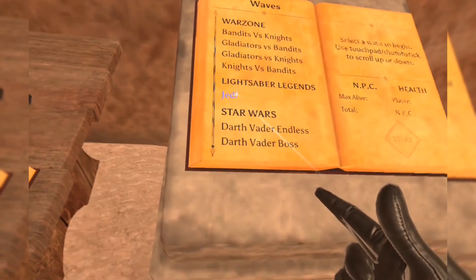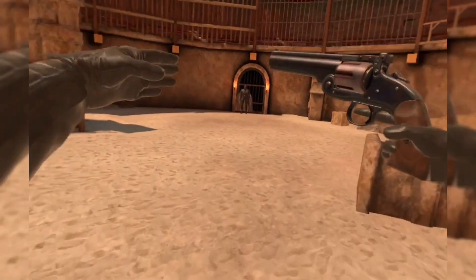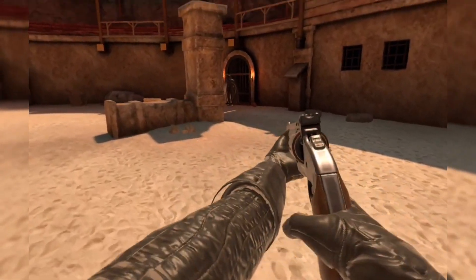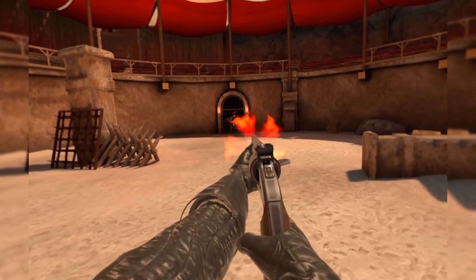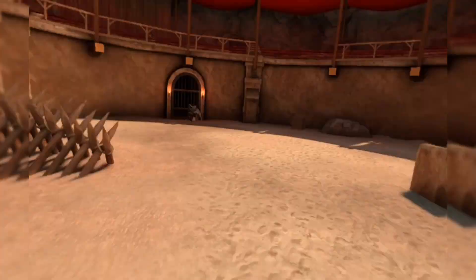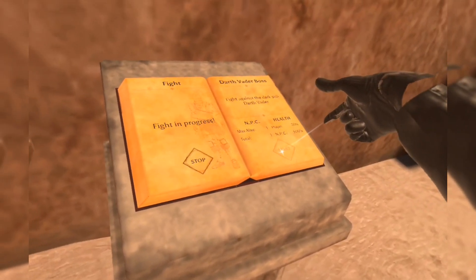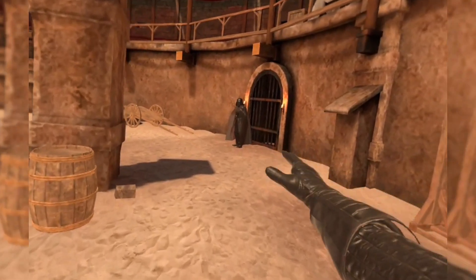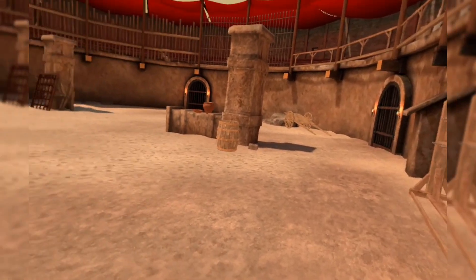Let's start the arena with the magnum - they've got sound too! Starting the fight - Darth Vader endless mode is broken, so switching to Darth Vader boss mode instead. He actually moves around - wait, he disappeared. Are they all scared of me? Darth Vader boss isn't spawning either, so we'll just do 1v1s against the gladiators for now.